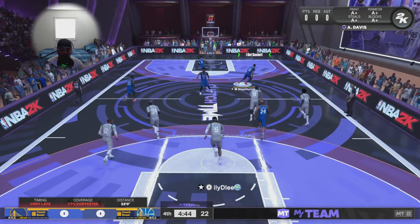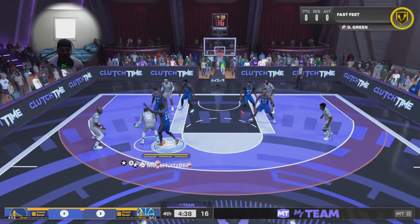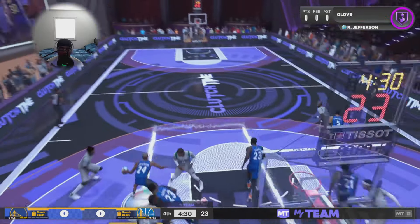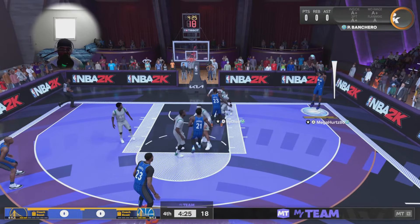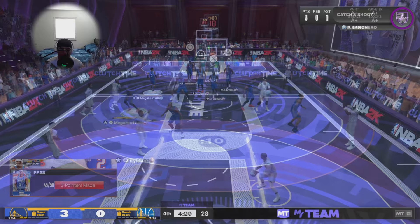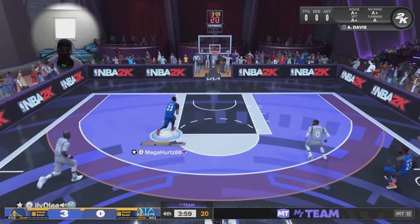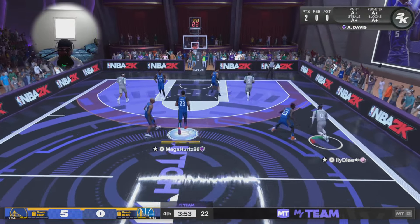Pass off to Paulo Banchero and we get a curl from AD — AD pull-up, ugly shot, not how we wanted to start the game. We're running that switch-all defense with all these tall players — just play lockdown. Switch-all is very potent when you get it locked down. RJ with the nice steal, dish off to Draymond and back out to Paulo — bang, nice three-pointer. Back on defense, and the switch-all works its magic — dish out to AD, nice slam.